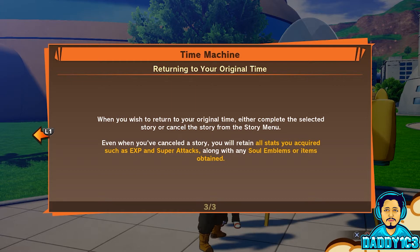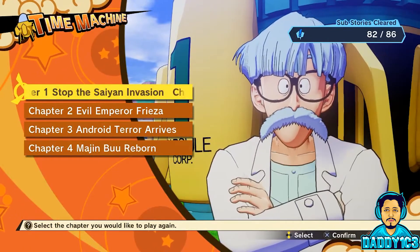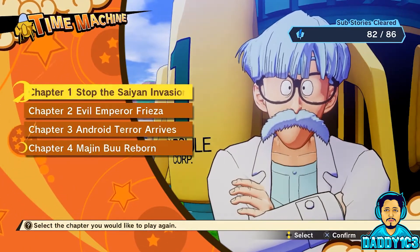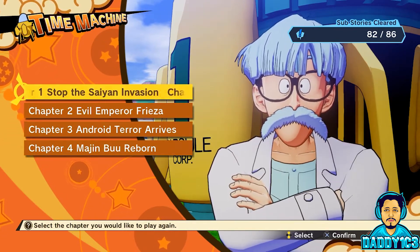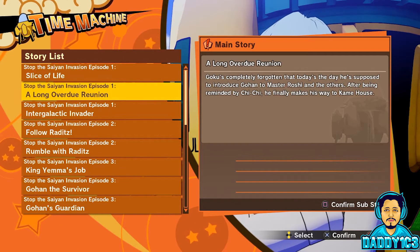In-progress sub-stories won't carry over from the past to the present or present to the past. While in the past, saving and auto-saving will also be disabled. Once you get past these screens, you get the option to choose which chapter you want to travel back in time to.